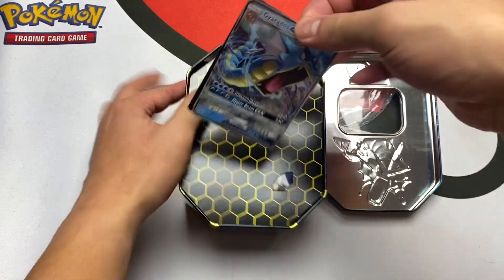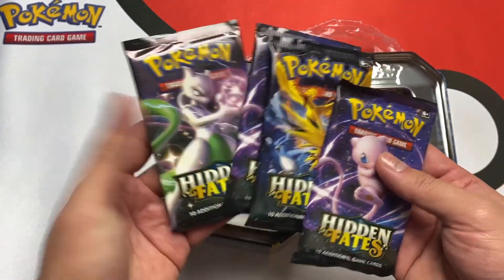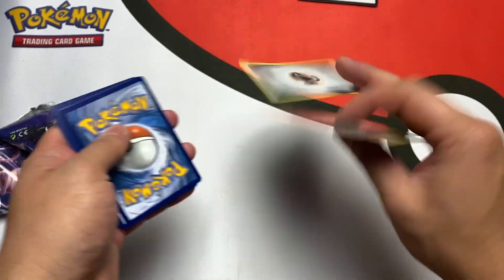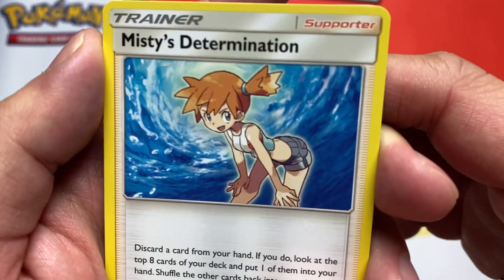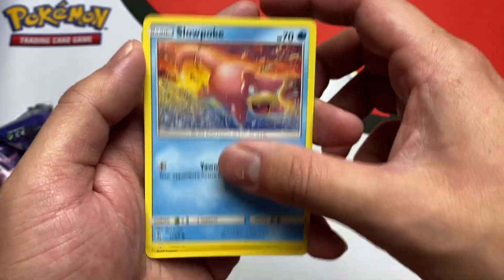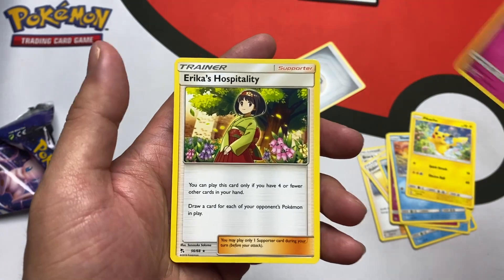Let's get into this Hidden Fates tin. We got that Gyarados promo card right there, the code card, and of course our four Hidden Fates packs. Wait, where is the Charizard? How are you going to give me two Mews? I'm super excited for this. Getting rid of the energy — we got Brock's Grit, Misty's Determination, Pokemon Sender Lady, Psyduck, Staryu, Clefairy, Slowpoke, Pikachu, Brock's Shiny — let's get it, what a great start! And the rare is an Erika's Hospitality.